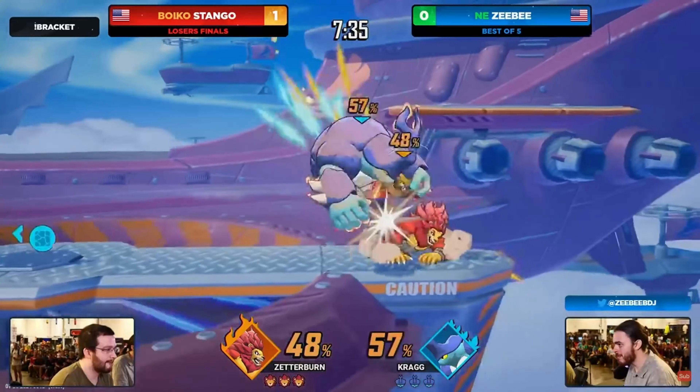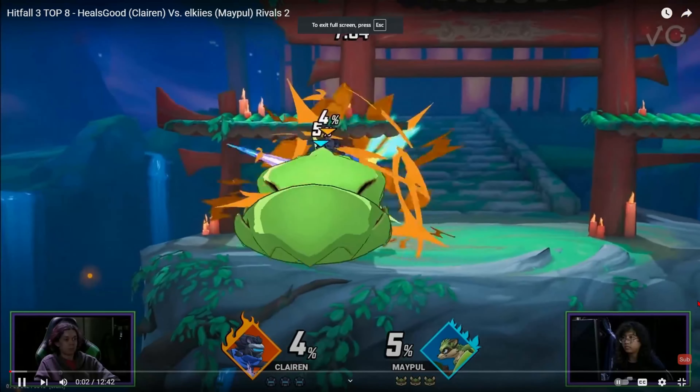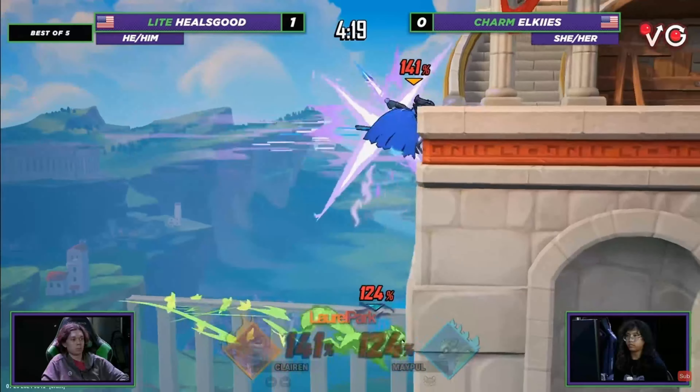And Zetterburn shoots fire, similar to Mario. Number 6: If you like Fox and Isabelle, play Maple. Maple has good stage control with his plant, and also has the same side special as Fox.